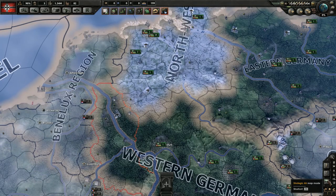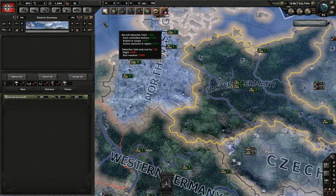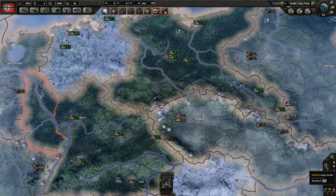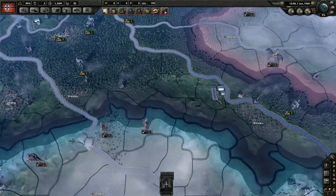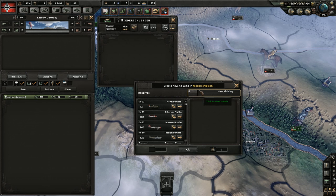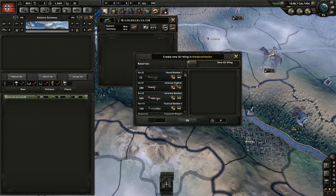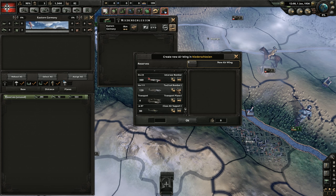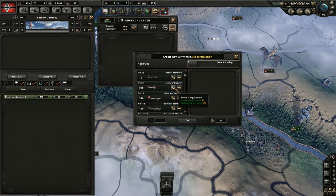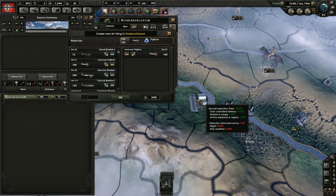The most important map mode for air forces is F3 — the strategic air map mode — showing all our air regions. To create air wings, click on one of these airport icons on the ground and click the button to create a new air wing. You'll see a list of all available equipment, including older outdated equipment. We haven't unlocked new fighters yet, so we'll build some interwar fighters. You can control-click to move 10 or shift-click to move 100.